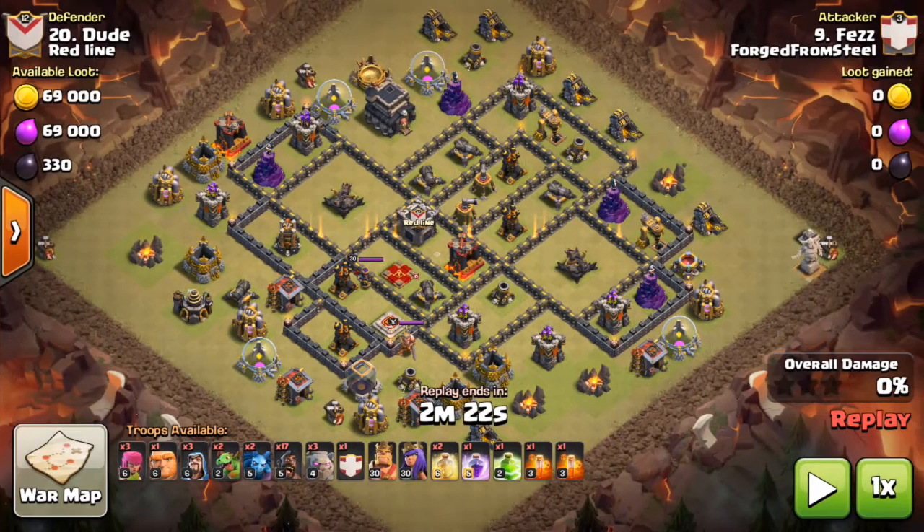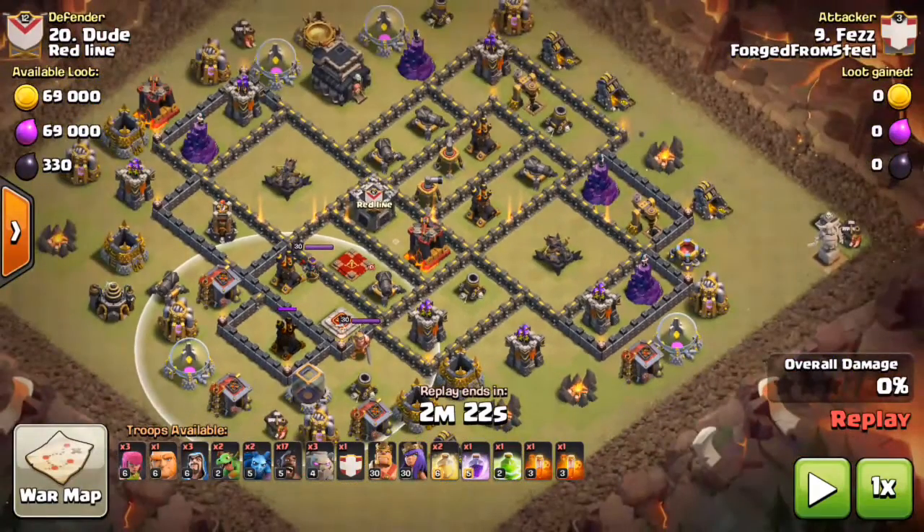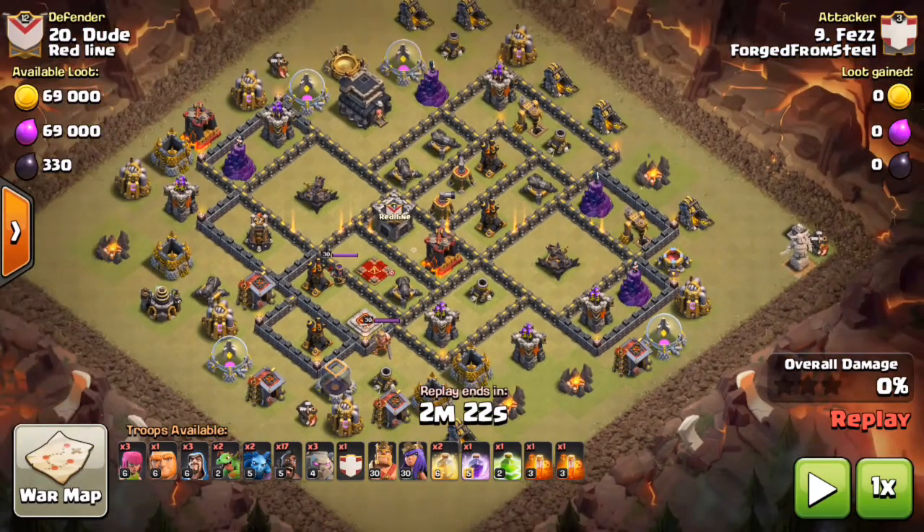Here's the second example using the Stone Hobo. First, look at the air defense placement — this is what I was talking about at the start of the video. The base meta has changed; six months ago you did not see air defenses set up like this. It's clearly trying to stop an air attack, but a base designed this way is very susceptible to a ground attack.